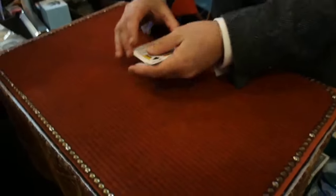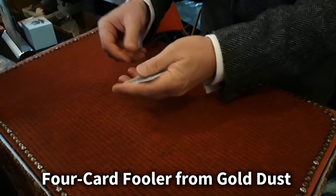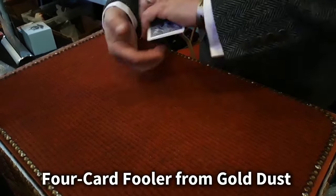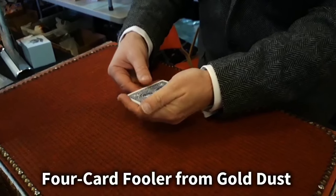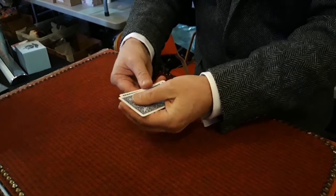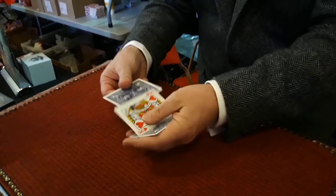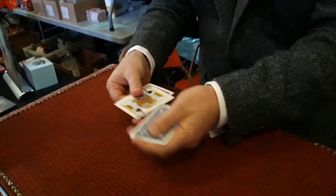Clubs, hearts, spades and diamonds. Four blue-back kings bicycle playing cards. Now one by one they're going to turn face up. If I do that the first king has just turned face up. Let me prove it to you. There is the first king. There is now the second king. There is now the third king. And finally there is the last king.